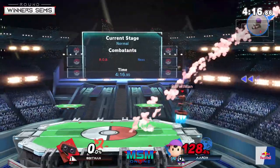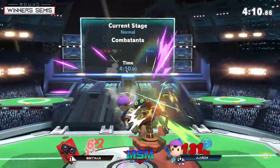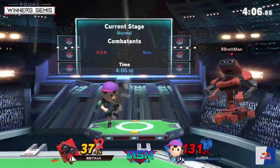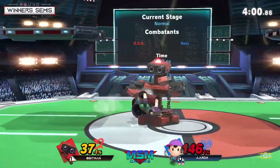Almost gets the gyro but there's the side-B off stage, forcing the lower recovery. Can he edgeguard? Close — nice PK Fire, doesn't get a hard follow-up but gets the shield pull with the jab. He missed the gyro grab but I like that attempt.